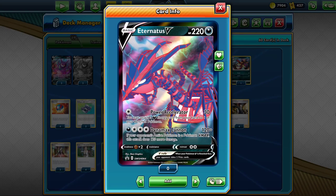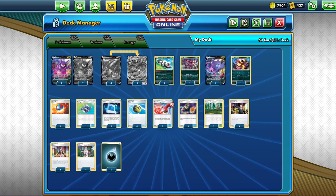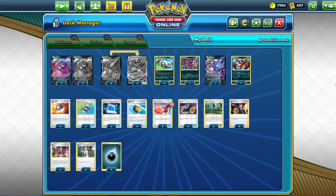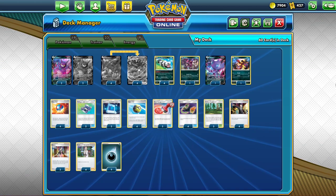On top of the Crobat V, you have Eternatus V and Eternatus VMAX — those are also pretty expensive. It's a 4-4 line of Eternatus V and VMAX because you want maximum consistency and to take advantage of Eternal Zone so you can bench more Eternatus V to buff up the damage. Eternatus V is five packs each and Eternatus VMAX is nine packs each. When you add together the Crobat, the Eternatus, Eternatus VMAX, and Boss's Orders, that's pretty much the whole price of the deck — those 16 cards pretty much cost your entire deck.